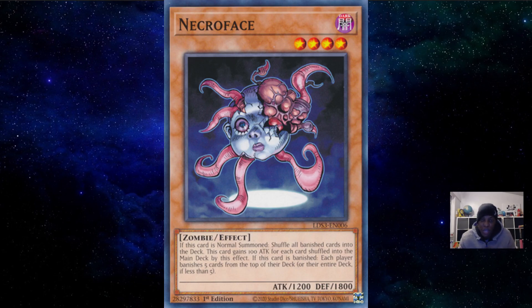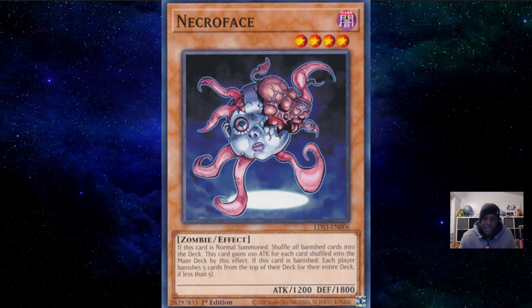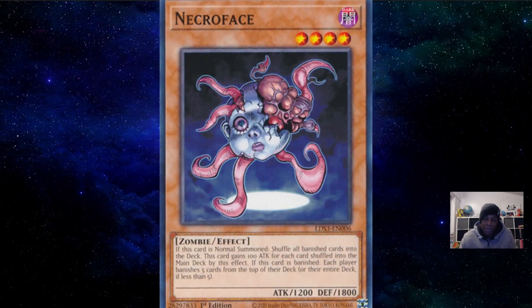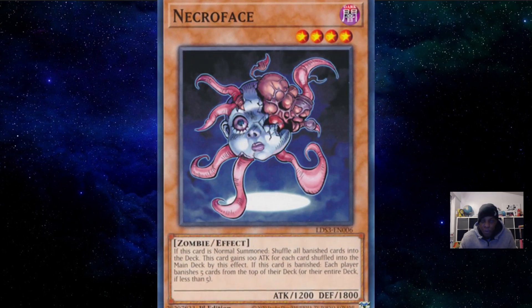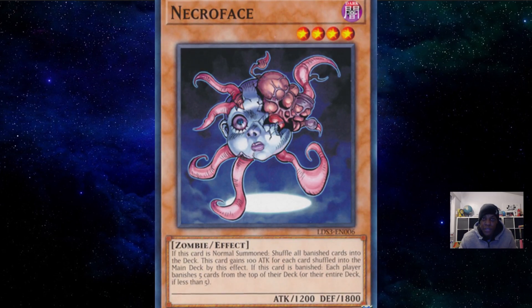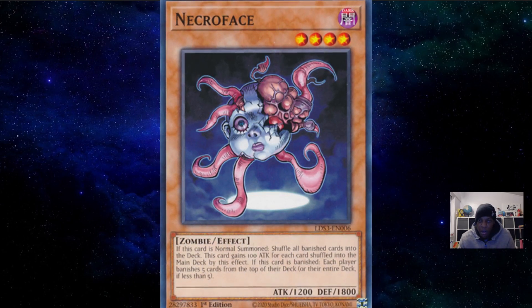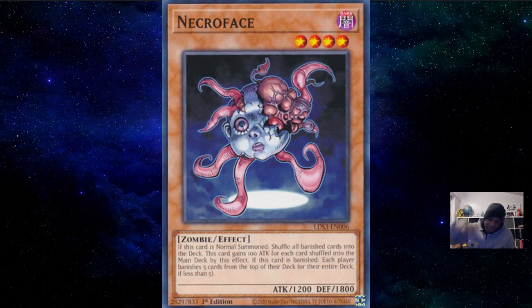Just being able to put back some of your extra deck is valuable because your extra deck is going to be absolutely obliterated - not just from Kashtira but from the Dogmatika ritual monster, I believe the 4000 ATK one, that just rips cards out. So it's an interesting tech to put into some of your decks. It might actually enable you to play just by putting back some of your key combo pieces back into the extra deck and main deck.